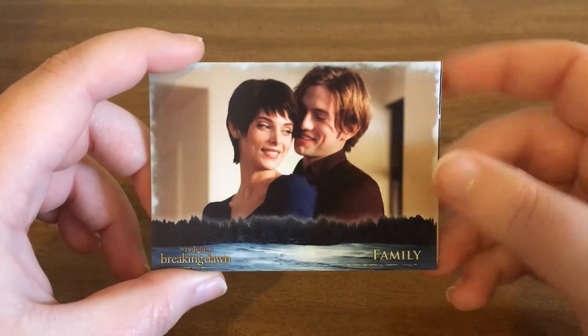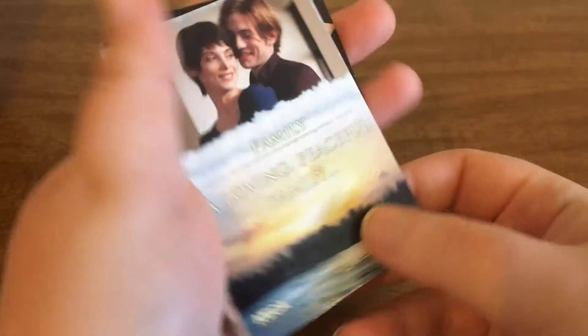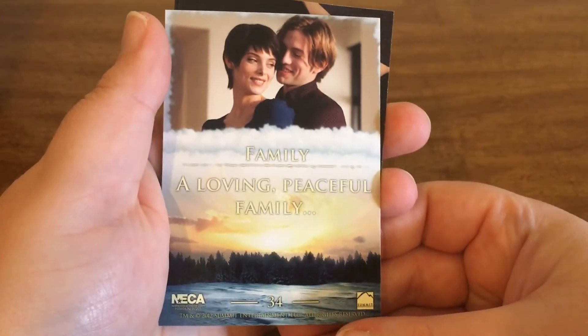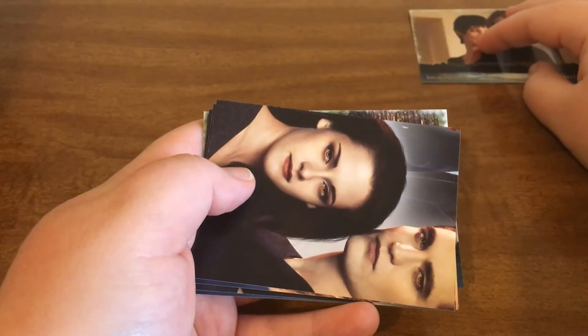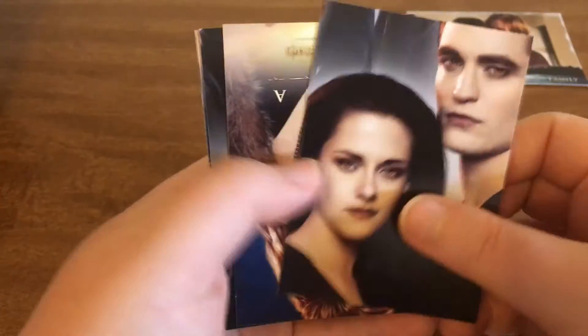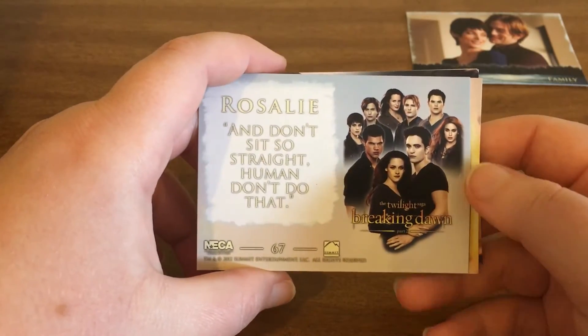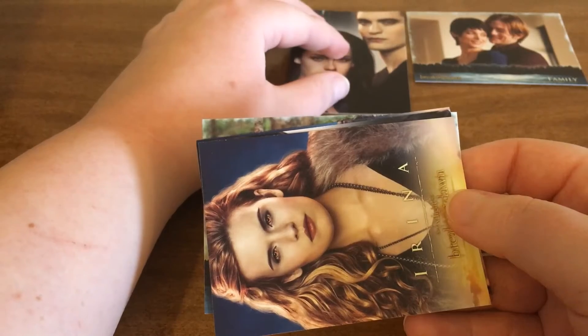Alright, so we have Alice and Jasper. Then next up we have one of the puzzle piece cards, and we have Bella and Edward. So we do obviously have a chance at puzzle cards in here, even though it doesn't say that.